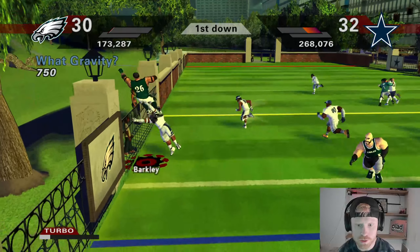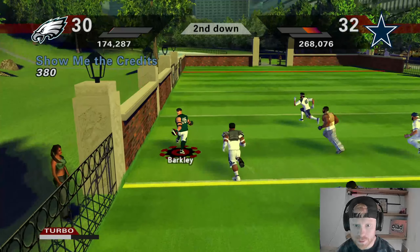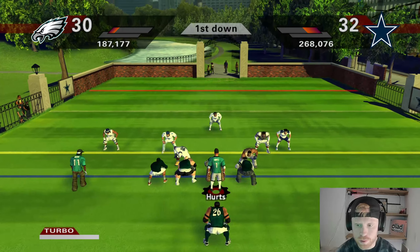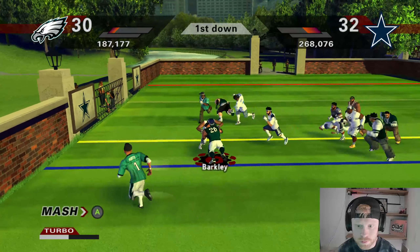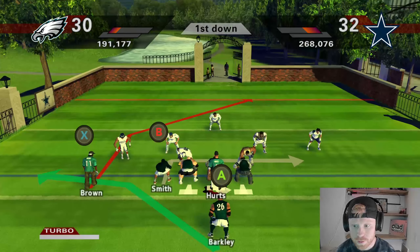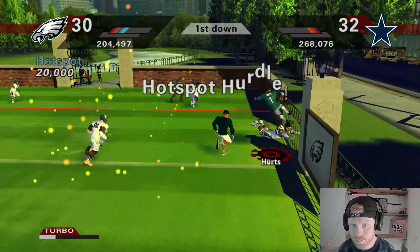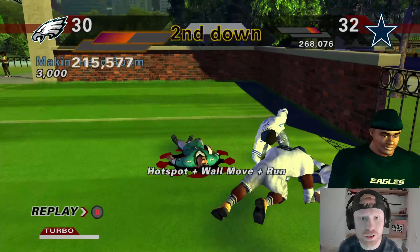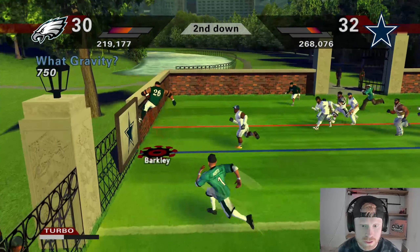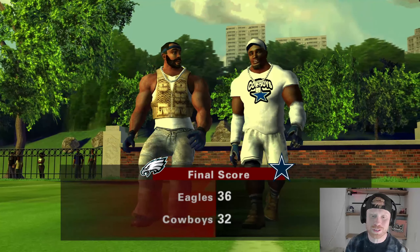Alright, gotta play smart — not throw a pick on a PA bomb. Up and over the wall, Saquon! First down, Saquon Barkley — I feel like I just gotta keep running it with him. Nice pitch, first down. Trying to throw the football — hot spot hurdle, Jalen Hurts goes to the one. Saquon Barkley — touchdown Eagles! We get the victory 36 to 32 over the Cowboys!